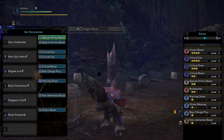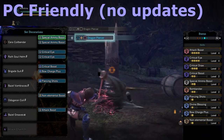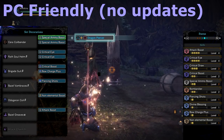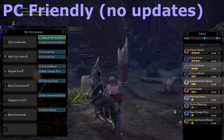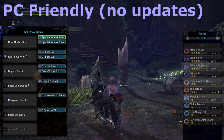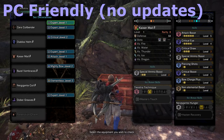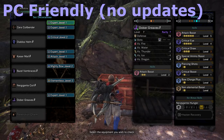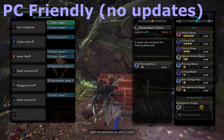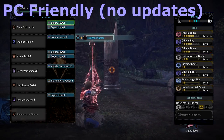Next I move on to PC-friendly builds. I have two builds here. The first is for optimal damage but is quite heavy on the jewel requirements, which I know a lot of you have mentioned you're struggling with. So I looked at the biggest gains for damage from core jewels, and I would say those are Piercing Shots, Special Ammo Boost, and of course Quick Draw. The other jewels I put in are ones I would pick if I had access to them; otherwise, if you're lacking jewels just put in what you can — whether that's Quick Sheathe or a little extra HP — this build gives you a good basis to form your build with.